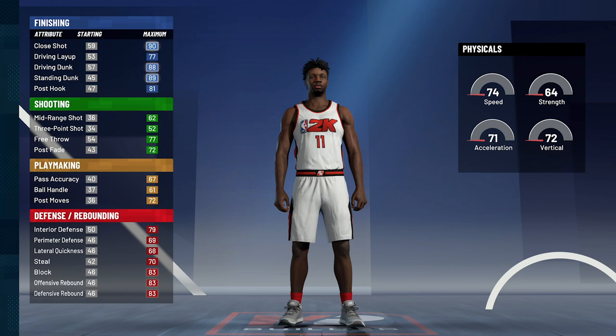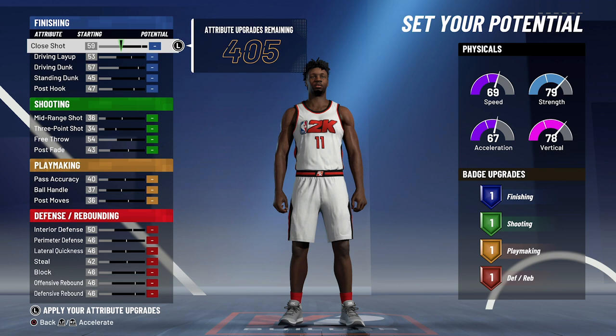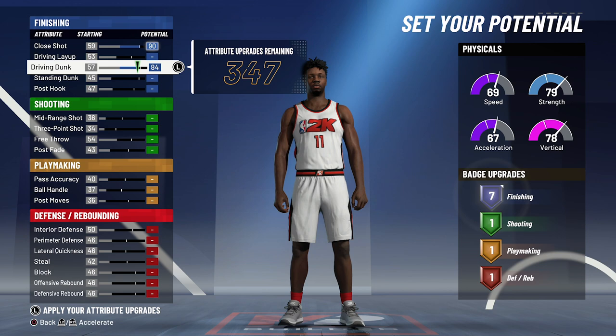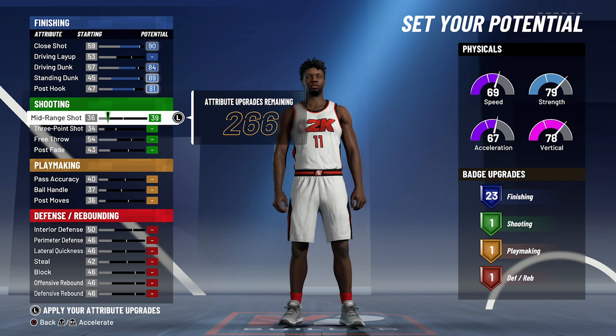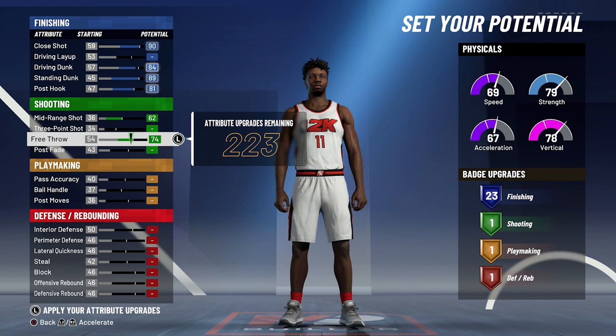For your attributes, you're going to bring your close shot up to a 90, your driving dunk up to an 84, your standing dunk up to an 89, and your post hook up to an 81. That's going to give you 23 finishing badges. For shooting, you're going to bring your mid-range shot to the max, your free throw up to a 74, and your post fade up to a 72. That's going to give you six shooting badges.